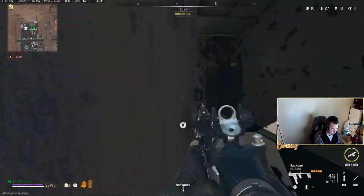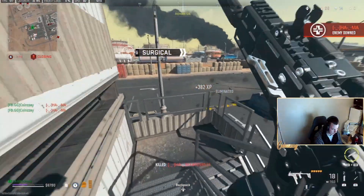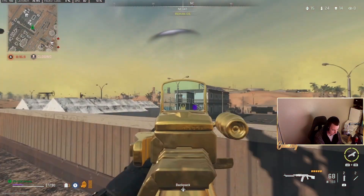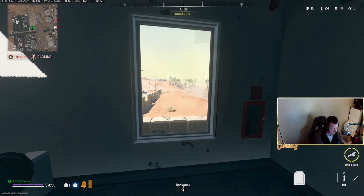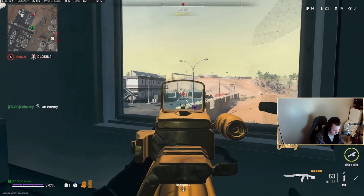We get the kill and dip out — there's too much stuff going on. I did see a guy running down the hill to my right, so we know there's at least two enemies here. These are the sweaty guys from earlier.